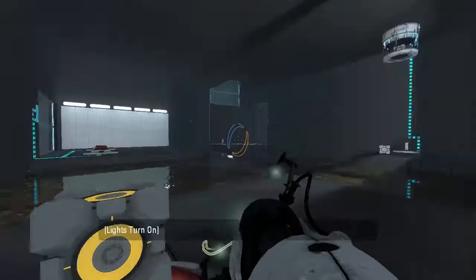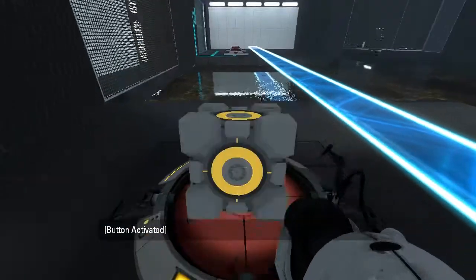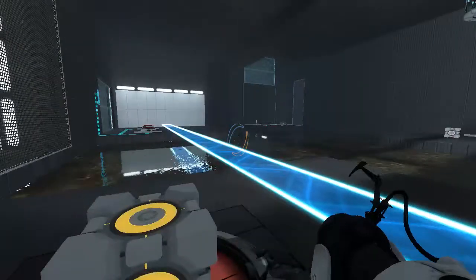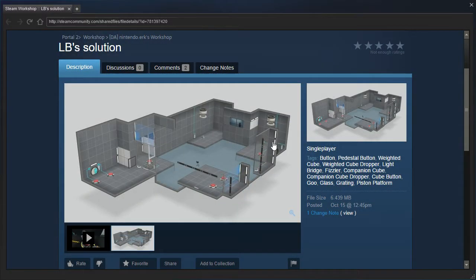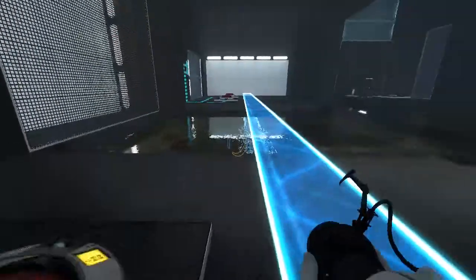Hello, cube. Oh, there's a light bridge. I was wondering if there was a light bridge, because I couldn't see one in the screenshot. The light bridge is obscured by the wall there, so that's why we can't see it.